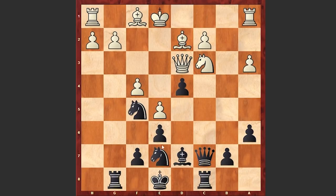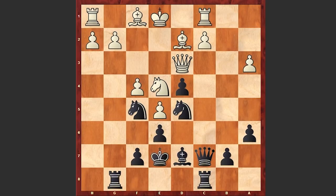Now comes d4, both kicking away the knight and freeing the d5 square for the knight. Ne4, Nd5, Rc1 and Ke7 — a very strange decision by Nigel Short; actually Be4 is stronger, both bringing the bishop to a more active square and also putting pressure on c2. But instead we see Ke7. Here comes c3 — white is trying to activate his position — and a bad move by Nigel Short: Ne3.